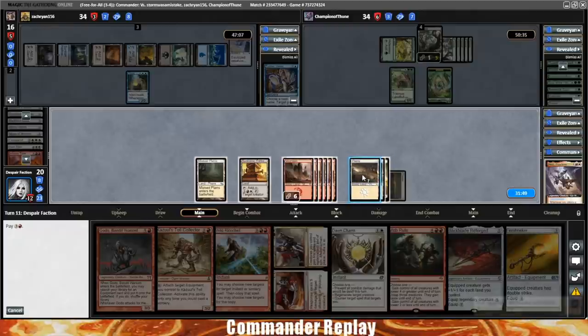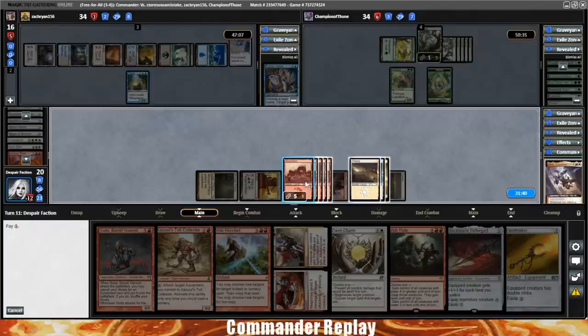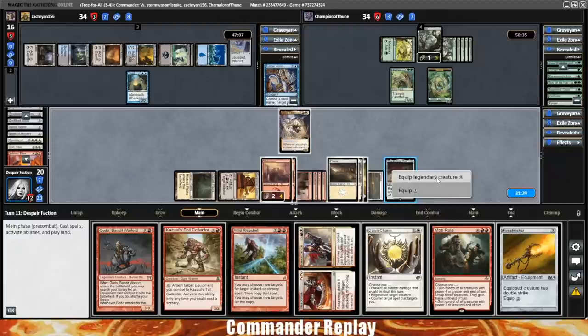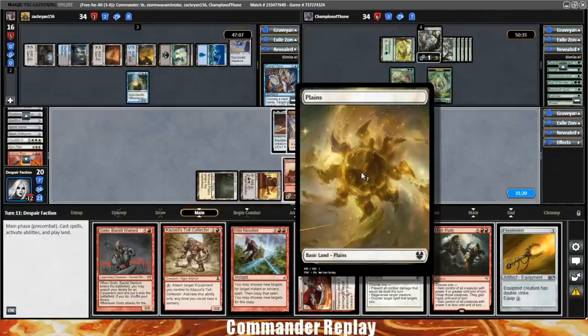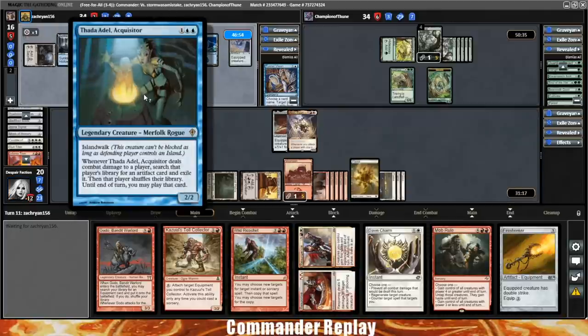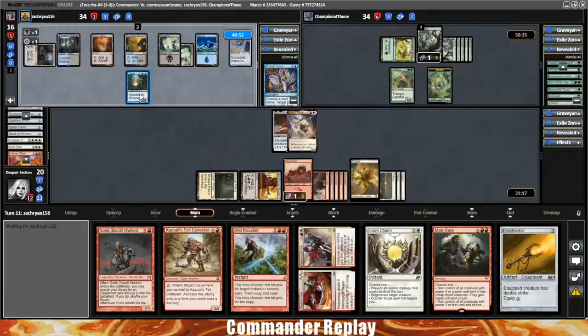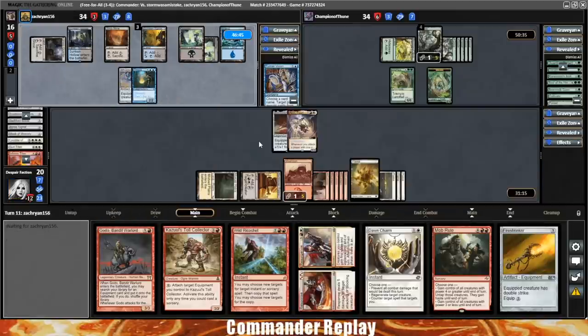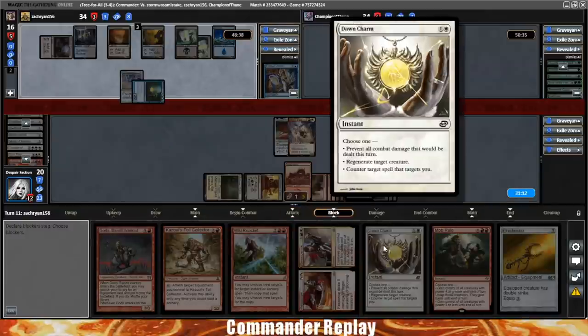Recast Akiri. We have a Firehoof Cavalry — we never got that Flamekin Village into play. Here comes Akiri. Play Blackblade Reforged, equip Blackblade Reforged — Akiri is giant and we've got mana up for our protection ability. Seems good. If Zach wanted to, he could make this unblockable and steal our Sunforger — not that he'd be able to use it, but he'd be able to keep us from using it. He equips the Thada Adel. Opponent's going to put the Bloodthirsty Blade on our Akiri — Akiri will not be attacking Zach Ryan. That's a really nice play. I tip my cap, sir.